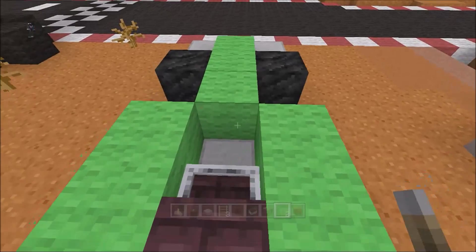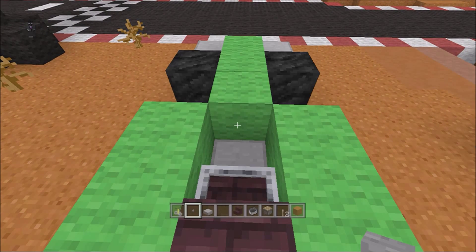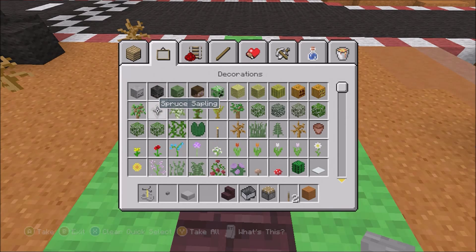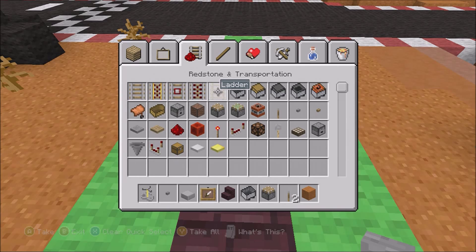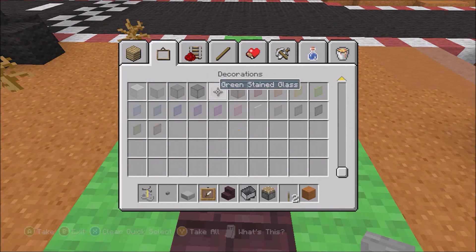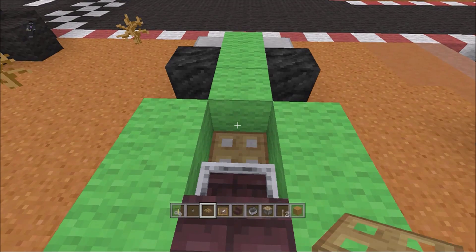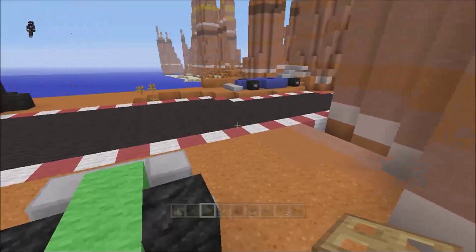You could do a steering wheel as well if you wanted. I'm not sure what you'd use for a steering wheel — maybe the old item frame trick: an item frame and something circular. The thing is, F1 steering wheels aren't circular though are they — they have that weird shaped steering wheel. You could always try that — there you go, you could do it that way. It's up to you, it's yours, do what you want.